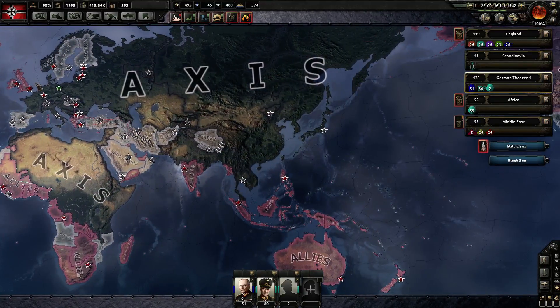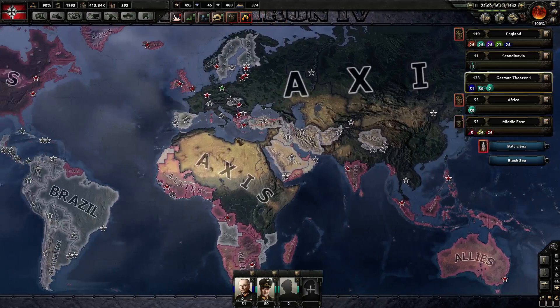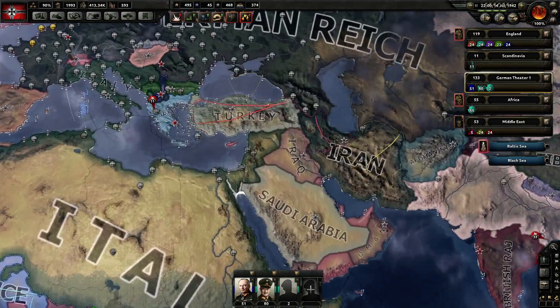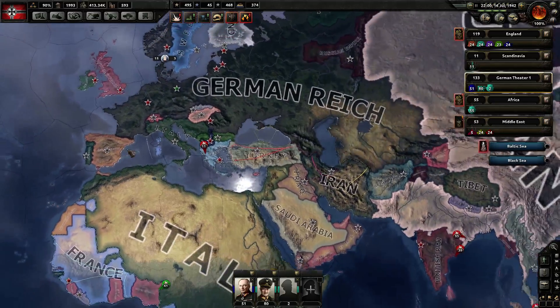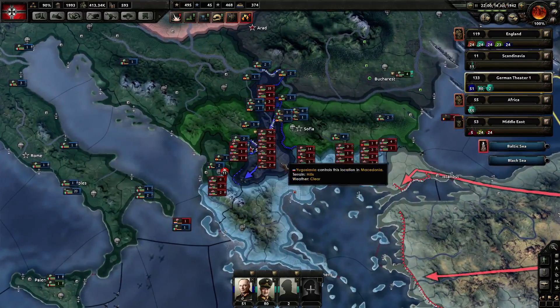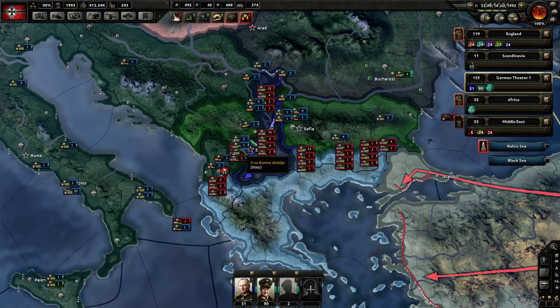The Axis has taken over most of Asia at this point. Right now we are getting ready to go to war with Iran and Turkey, and the United States just joined the war. If we look here you can see they have put quite a lot of troops down here, so I probably need to do so as well.